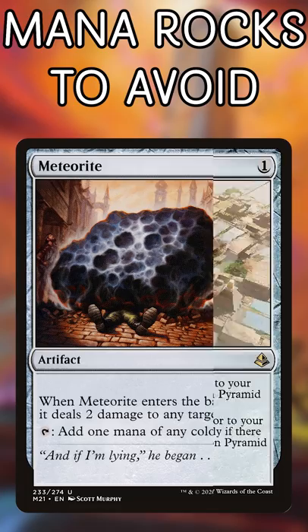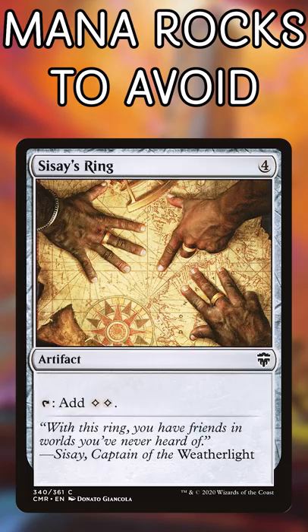Meteorite. I think this is the most expensive mana rock that only taps for one mana. And trust me, the two damage does not make up for it.